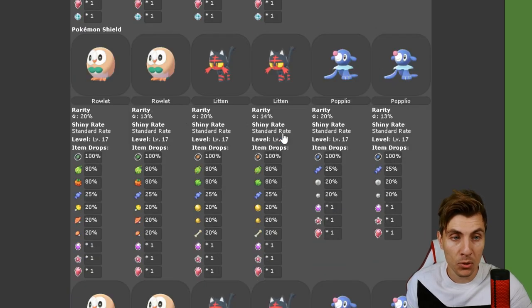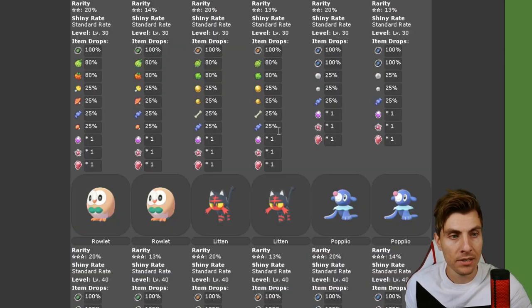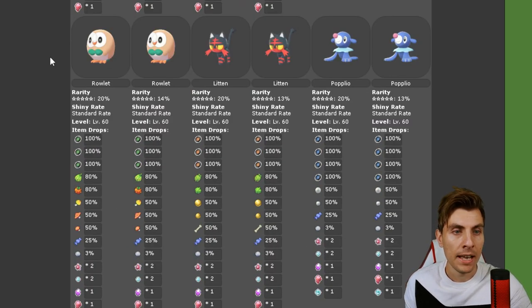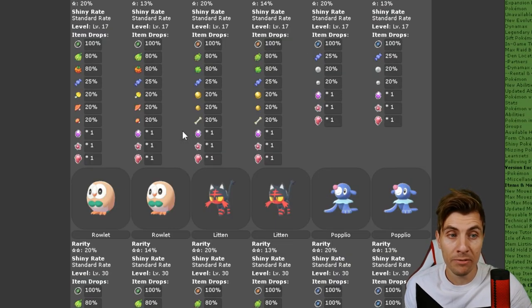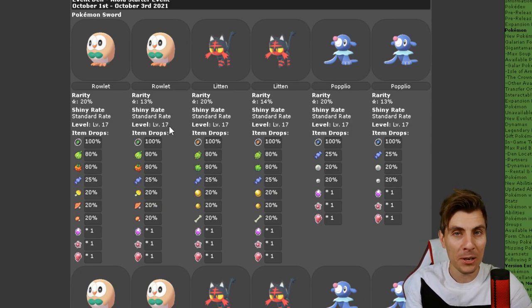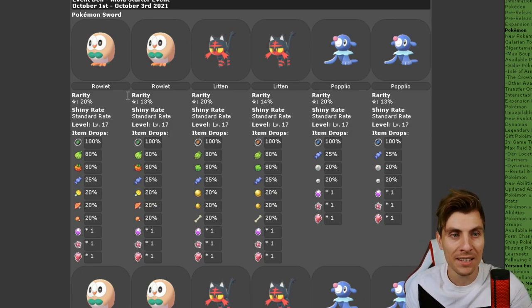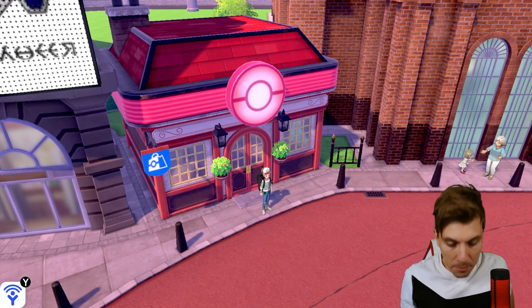Pokémon Sword and Pokémon Shield are exactly the same, so whichever variant of the game you have, you'll have the same chances across the board. In the 5-star raids, no special items are really being given out — you're just getting the usual stuff: berries, candies, and a few TMs depending on which Pokémon you get. The Alola starters are the only three Pokémon available, they're available on all star raids, and the event runs from the 1st to the 3rd, so let's jump into the game.